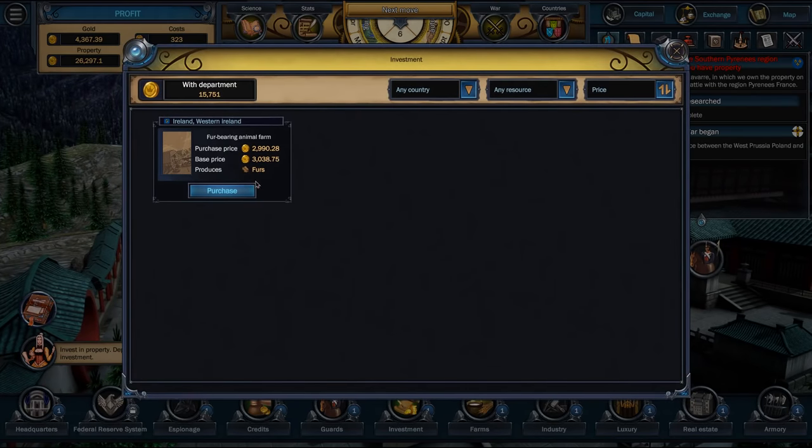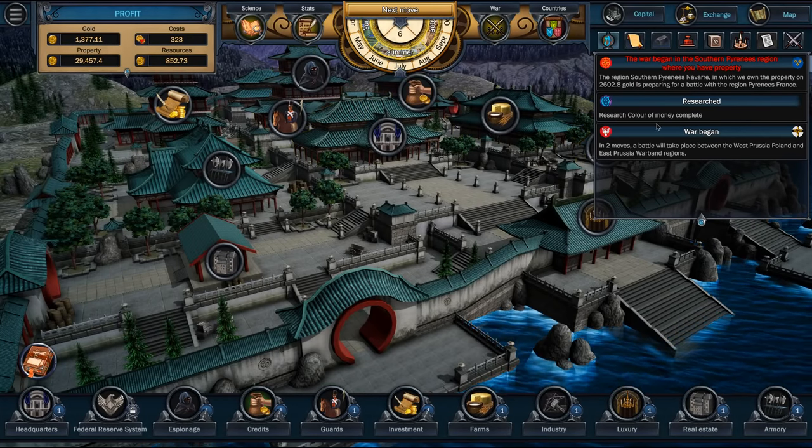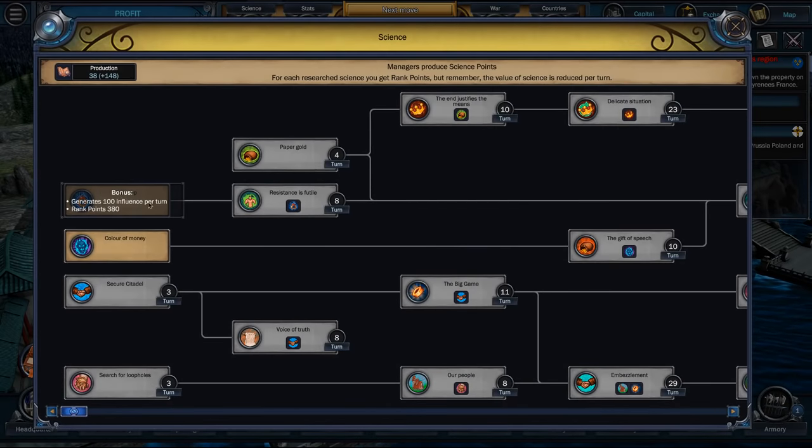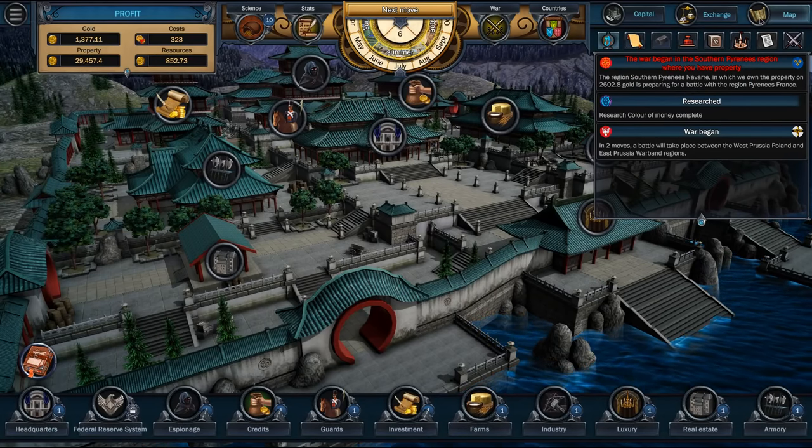More properties — we've got an animal farm with furs. It's expensive but we can afford it. As long as I don't go in debt — if I go in debt, I lose. Research is done. Let's go to 'The Gift of Speech' — each open region produces extra gold per turn. I'll just take money. Seems like a thing. That's in 10 turns.